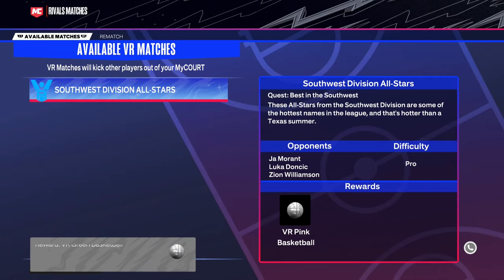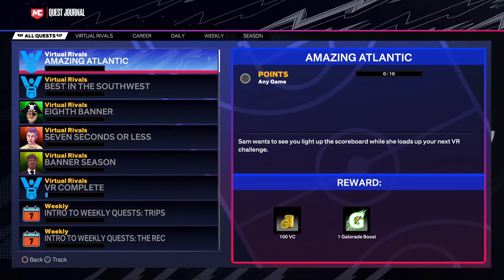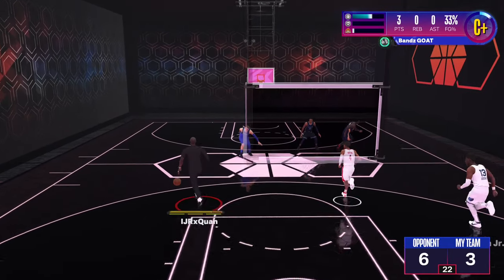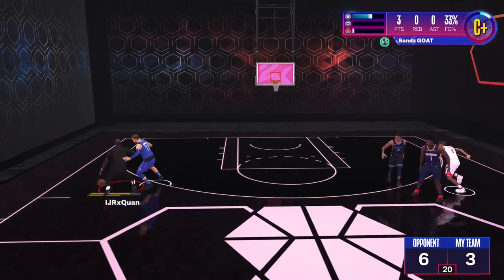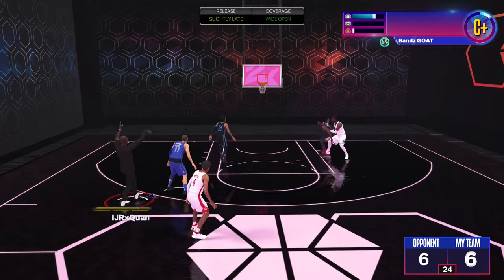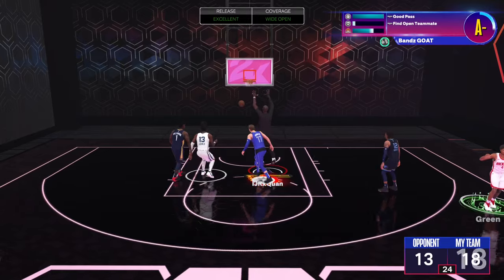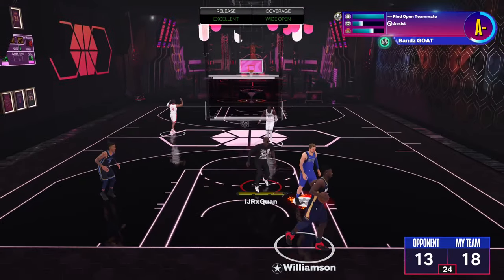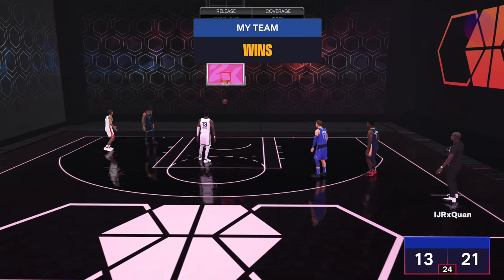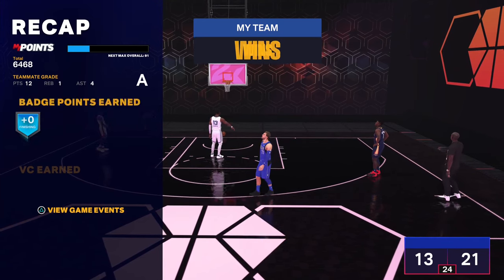The next quest is 'South Division All-Stars' featuring Luka, Ja, Zion, and Lance. Always check what the next quest requires so you can plan ahead. All you have to do is score 10 points — go in, cook up whoever you're guarding, score a nice 10 points, and then just pass the ball or keep scoring. It's really just that simple.